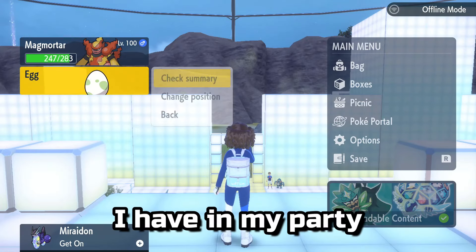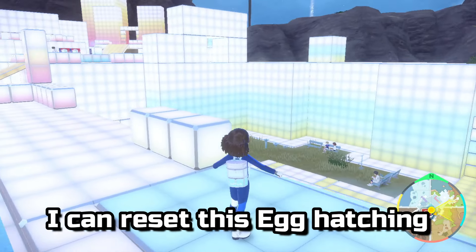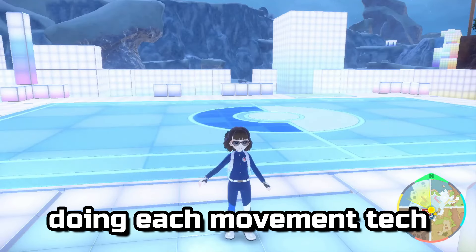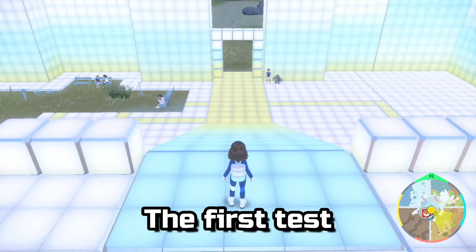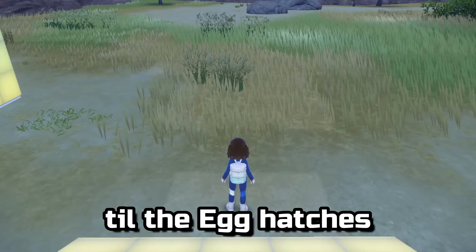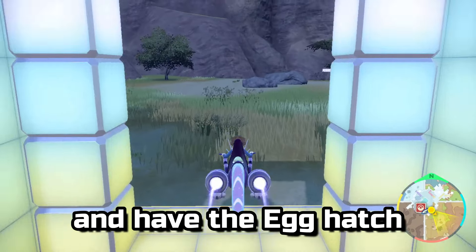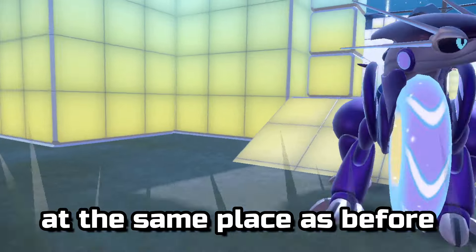I have in my party an egg that is very close to hatching. By saving here, I can reset this egg hatching and see the difference each movement technique makes. The first test is the most straightforward — walking straight until the egg hatches just outside the plaza. For the second test, I ride my ride-on in the same direction and have the egg hatch at the same place as before.